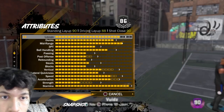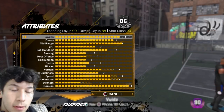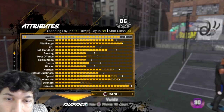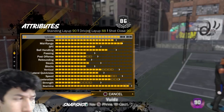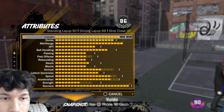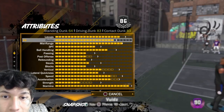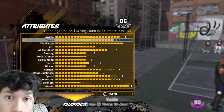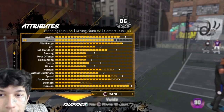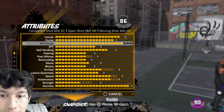My signature style is out of the way — let's move on to attributes. Layup is maxed as possible: standing layup 90, driving layup 88, shot close 90. I still smoke a few layups but it's because of that layup bar — you have to time your layup. Dunks are maxed: standing dunk over 64, driving dunk 83, contact dunk 83, which allows me to get contact dunk packages.